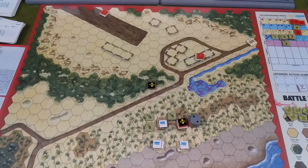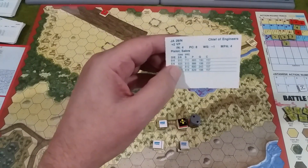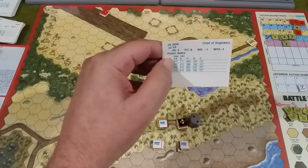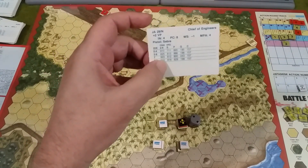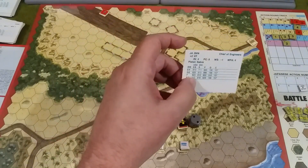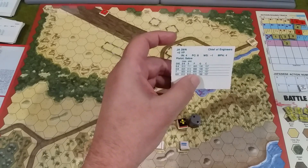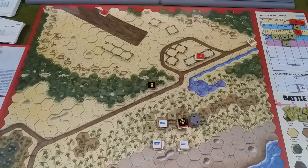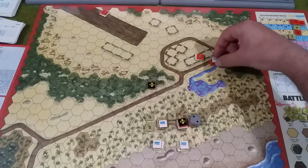Next is N, the chief of engineers. We are in condition 4 doing number 7. N is using special condition P, which gives us 800: lie prone. So N lies prone.